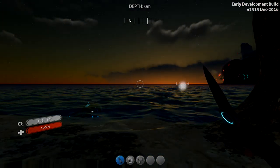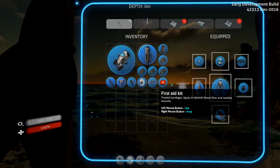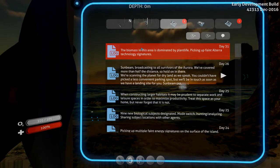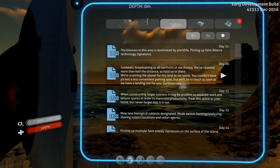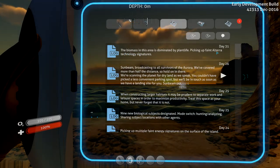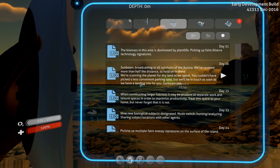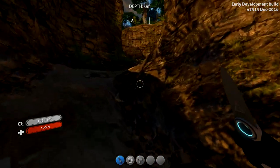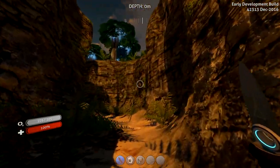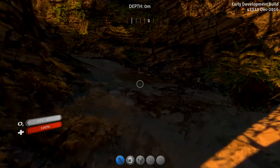Alright guys, back with that beautiful sunset. I will show you this — yeah, this is the message that I got: 'The biomass in this area is dominated by plant life, picking up faint Altera technology signatures.' That was off to the northwest of our base, and I kind of saw a glimpse of something in the distance. I didn't go check it out — I wanted to wait and leave it as a surprise.